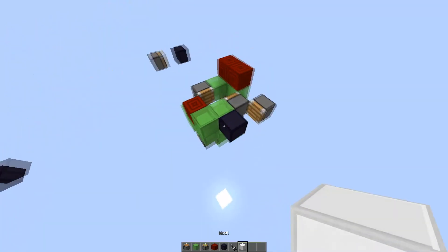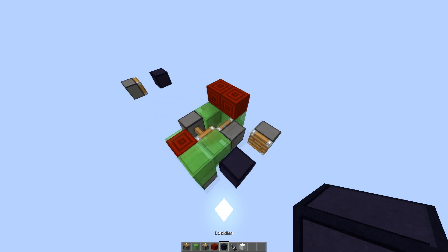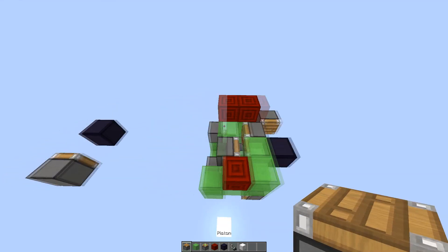This isn't exactly what we want though, because you need a piston somewhere to make it turn around. Obviously we want that to be attached to the flying machine, so you don't need it to be stationary somewhere.